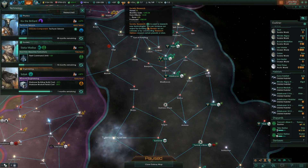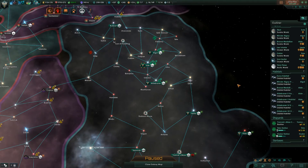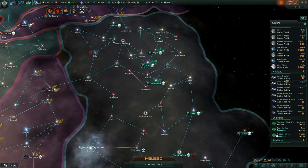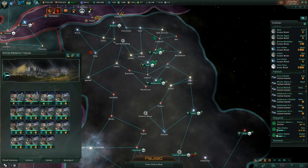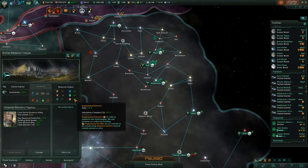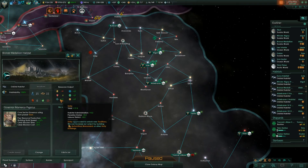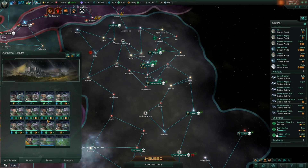Now let's briefly cover how you're actually going to get the research necessary to dwell in this world of technology. The thing that is going to benefit virtually every empire is building some research habitats — specifically a research-unity habitat, which increases both your unity and your research production. For example, this single habitat is producing 37 physics, society, and engineering research just on its own, while also producing 17 unity, and only consuming 19 energy credits. If you're concerned with energy production, you can simply build two solar power processors and your habitats will not impact your economy whatsoever.